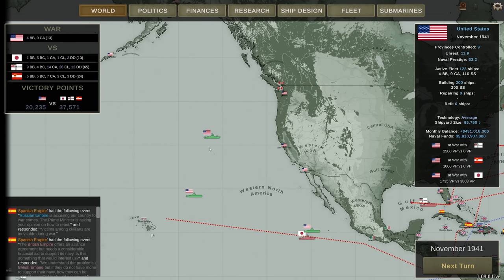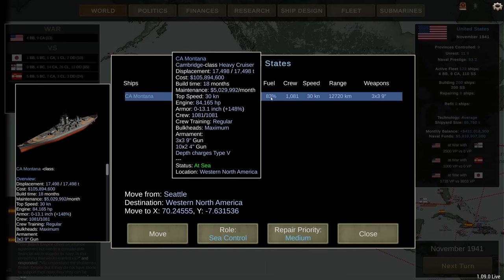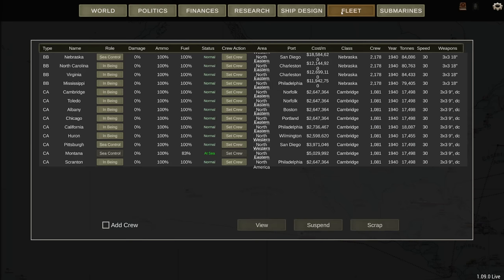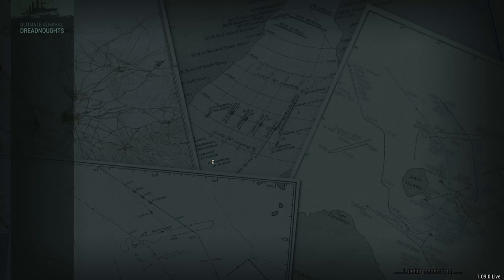Fuel and ammo are now tracked. The USS Montana has 83% fuel and 100% ammo. Previously, after a battle your ship instantly had a full ammo reload — that's no longer the case. Ammo gets slowly resupplied, so you won't necessarily go into the next battle with a full load. Pick your engagements wisely, and consider ships that go out far might benefit from a higher ammo loadout.